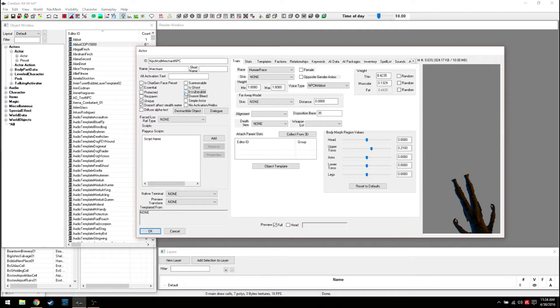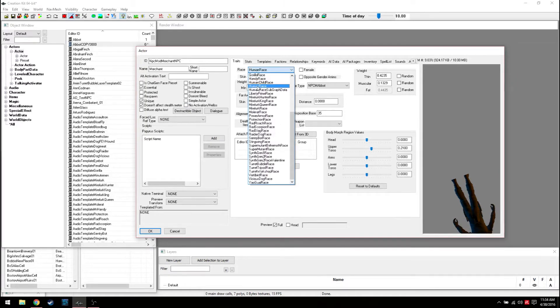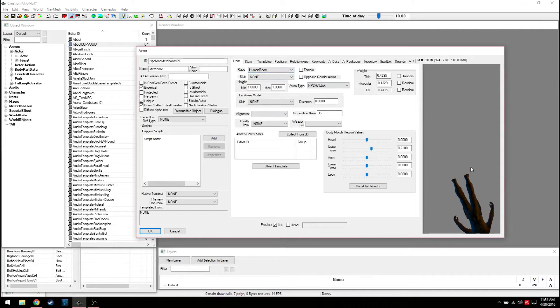Doesn't bleed is self-explanatory - there are bleeds in the game, damage over time. Simple Actor is more for background NPCs. No Activation or Hellos is probably like Ghost except they'll show up when you mouse over them in game. Race is of course what race they're going to be - human, Mr. Handy, Gorilla, Liberty Prime, and so forth. In this case we're going to make it female.